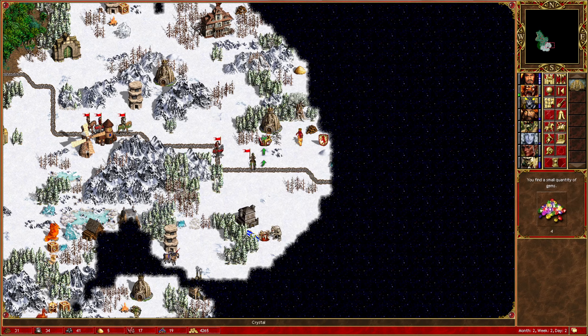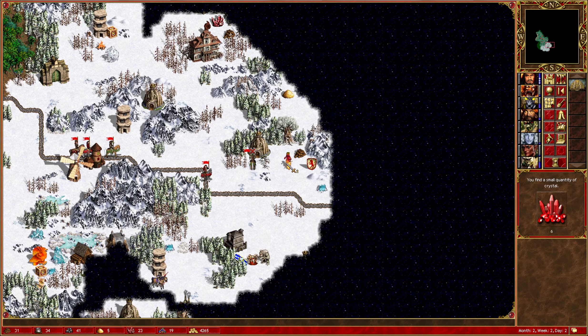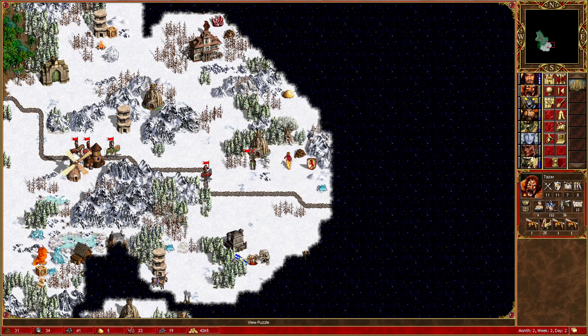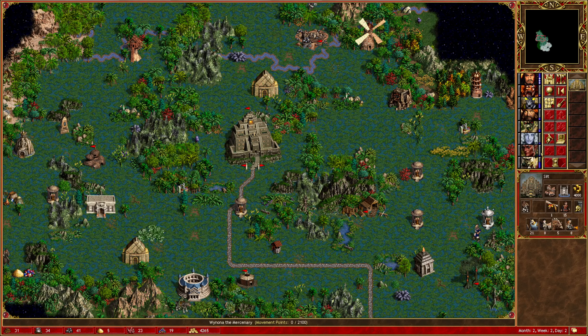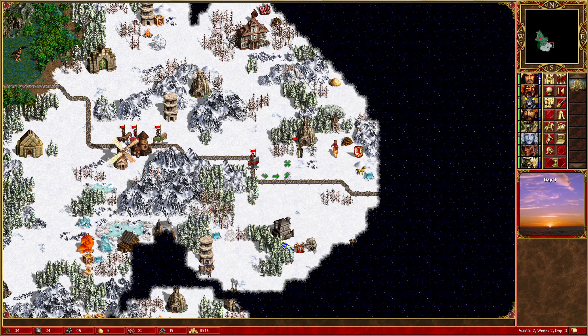I'd rather not pick these up with Tazar, but all of my other heroes are out of moves. Let's visit the Naga Bank next time. The Efreet Sultans we probably do want to try and take out as well, but I'm not sure - we might just continue down the road for now. It's really tempting to buy Kraghack, but I'm going to avoid it, because otherwise it just becomes a bit of a cheesy game if I've got both Tazar and Kraghack as main heroes in the same game.